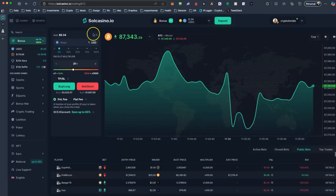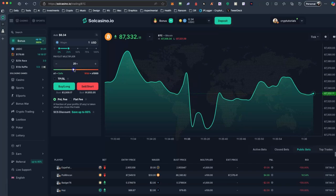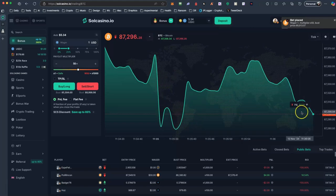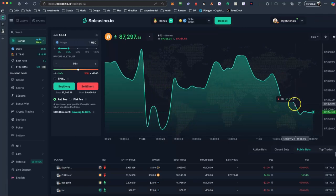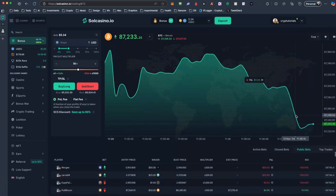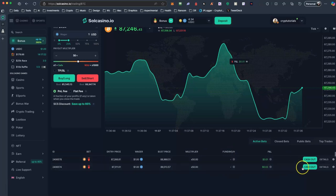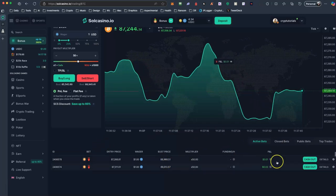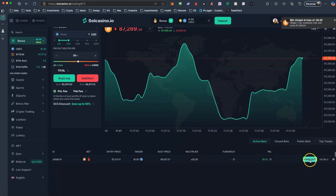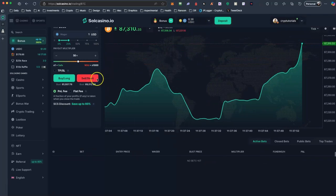For example, I can gamble here one USD and I will sell it short with 50x leverage. Here I can watch my earnings or losses. I've put another trade right away and you can see that I can cash out. So I can see all my earnings or losses here, and it's very easy to play.